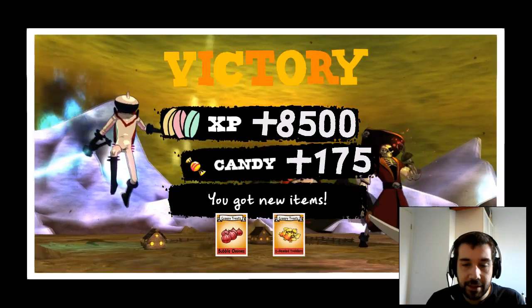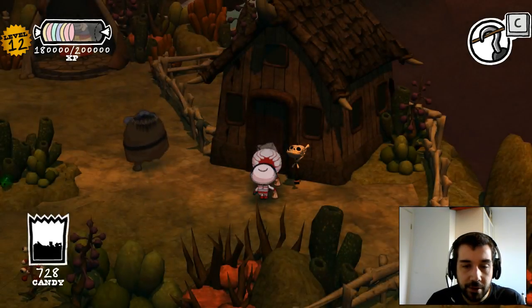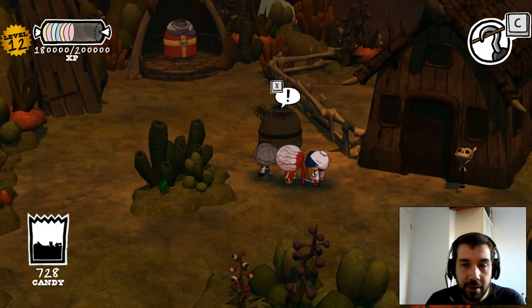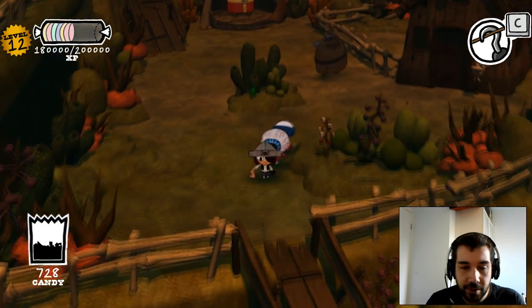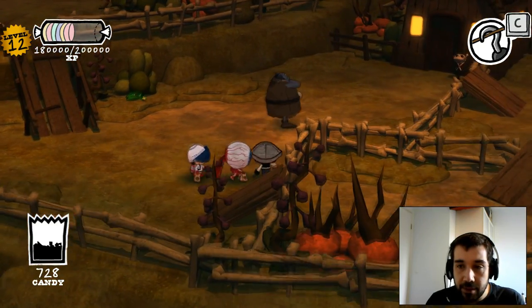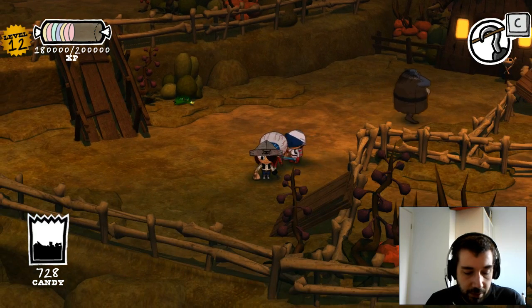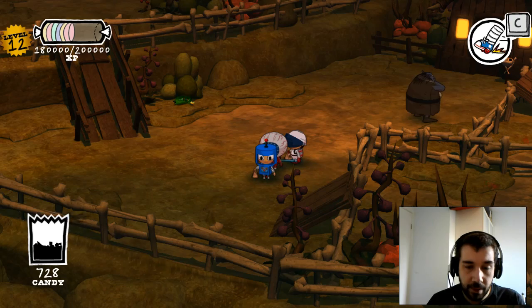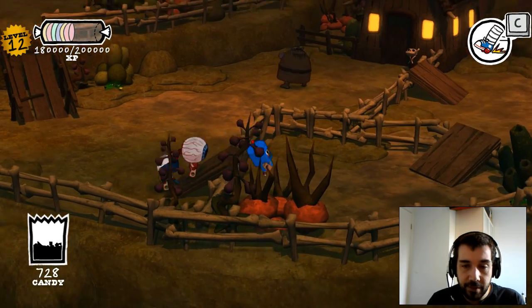Well, we did get some candy, just not necessarily the way we thought we were going to. We also got some bubble onions and some two-headed toddlers. If Araxia were here, I'd slap him in the beak. Of course you would, because you're not a coward at all. Down we go — there are some more jump ramps, which means switching over into our costume with the wheels. Let's see what we can find.